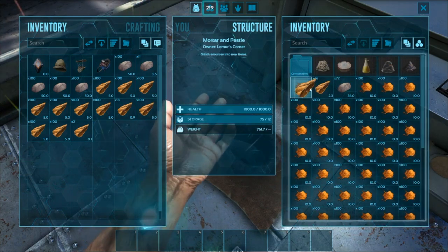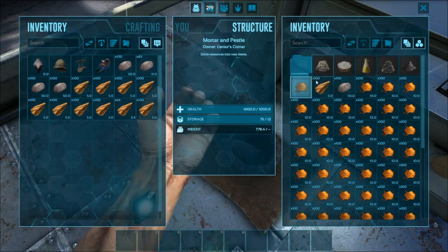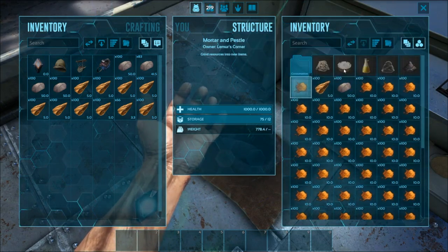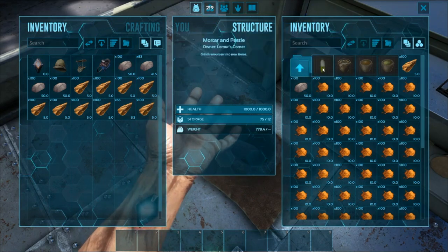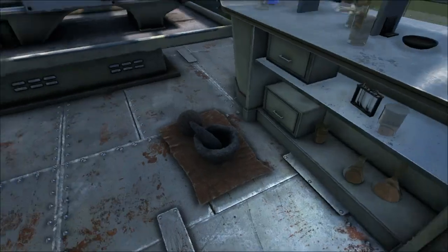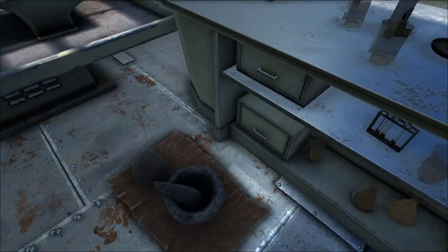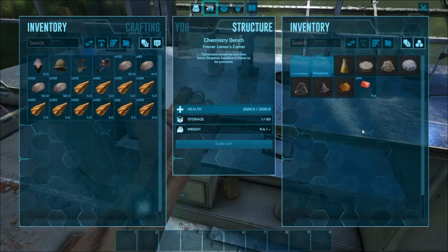Always make sure you stick all of it in here. If you've got a tribe, make sure everyone understands this method because you can have people take it out - as long as they don't accidentally transfer out the ingredients you're totally fine. You can just keep stacking spark powder after spark powder. This works for cementing paste, spark powder, clay, gunpowder, preserving salts, propellant - even narcotics, stimulants, bug repellent, antidotes. You could create a small section with a couple mortars and pestles right in front of your chemistry bench so the chemistry bench is always empty and ready to run.